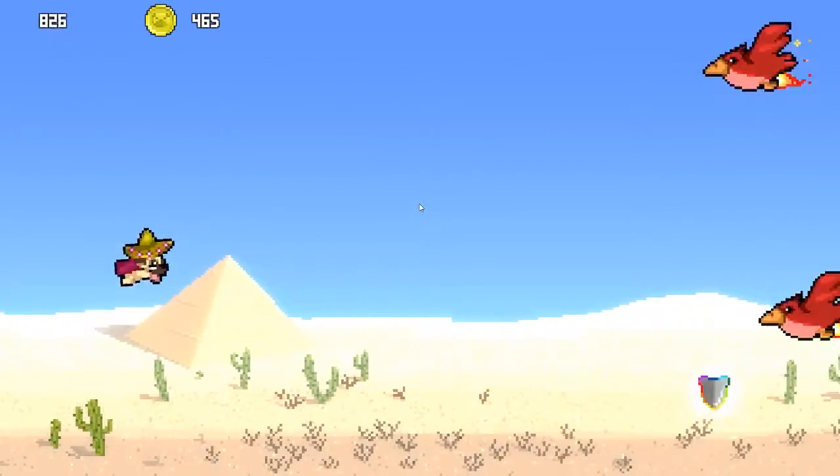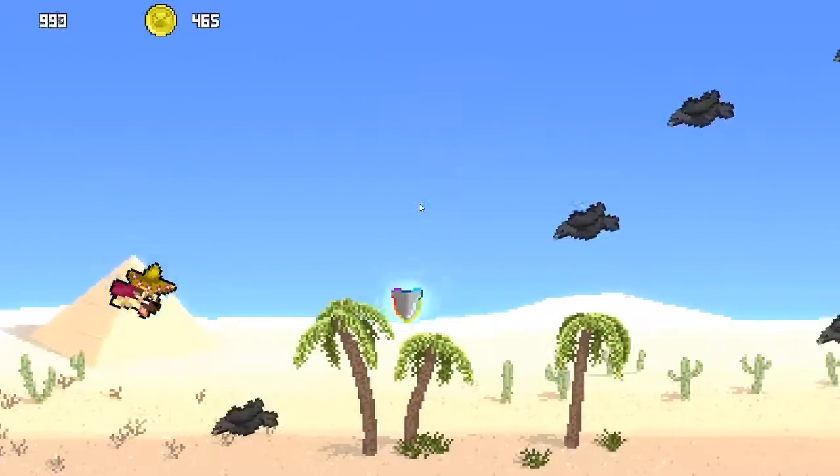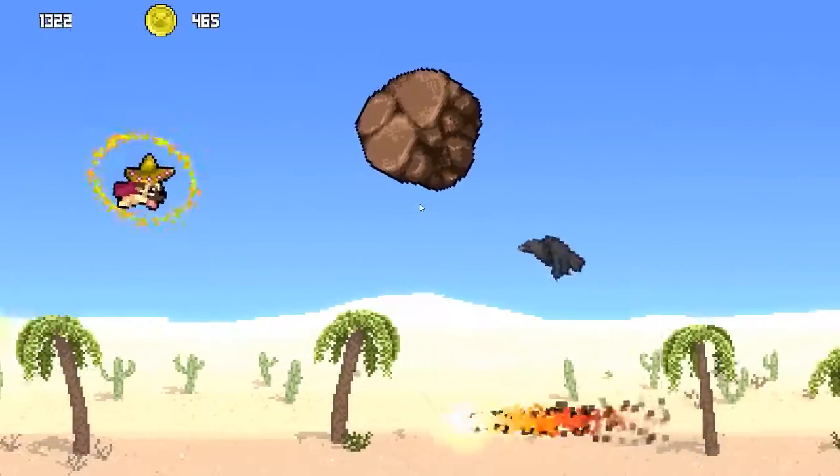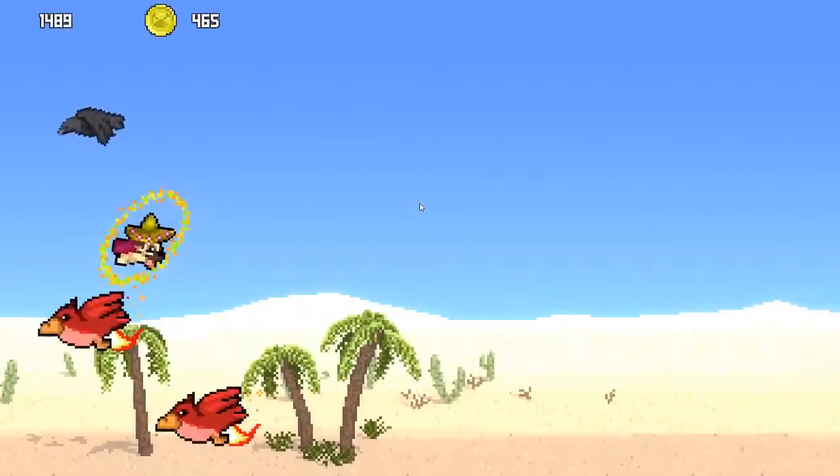I have 465 points and I don't know what they're for. Sometimes these power-ups come in — like this is a shield where I can just run into stuff and knock them across the map with reckless abandon.